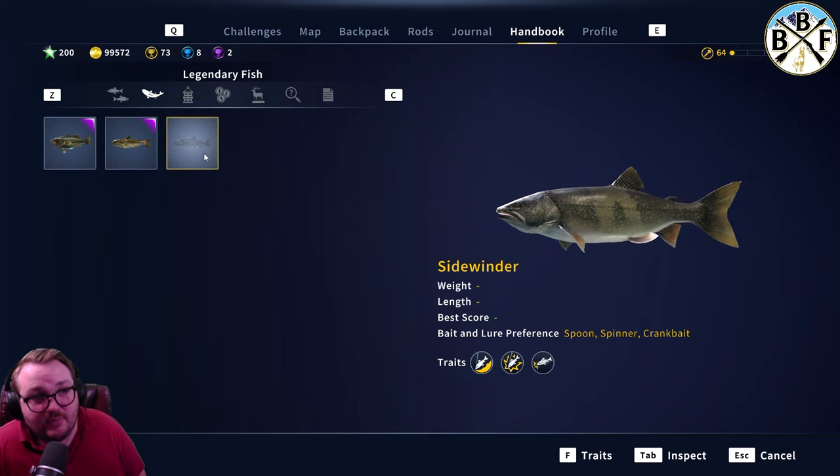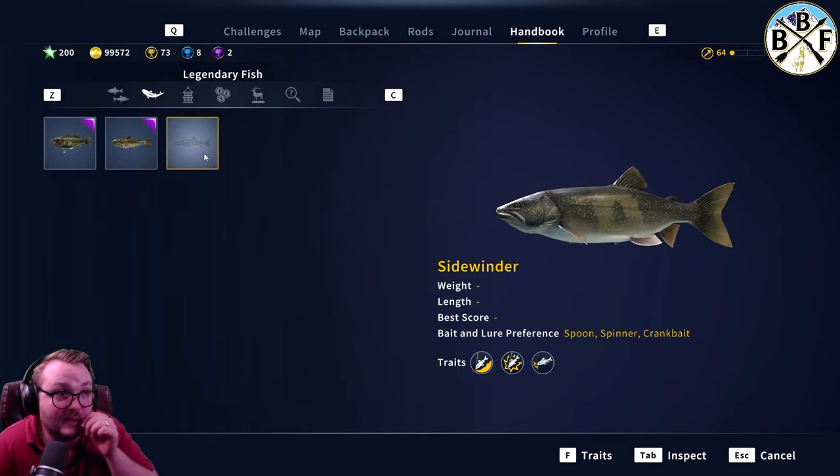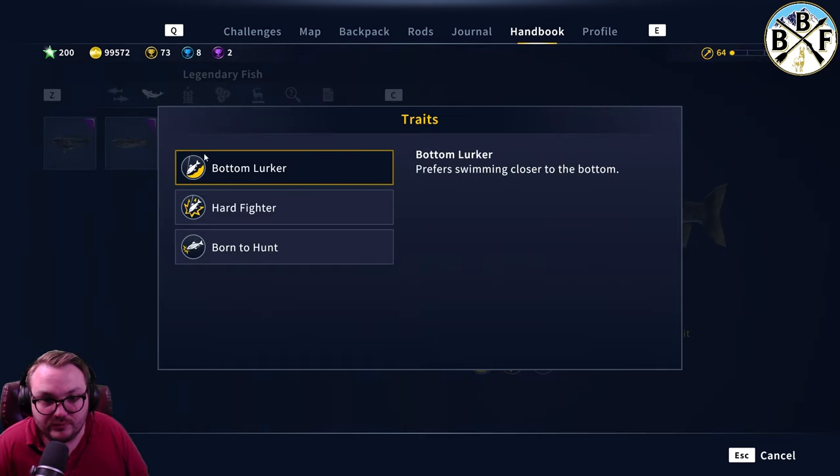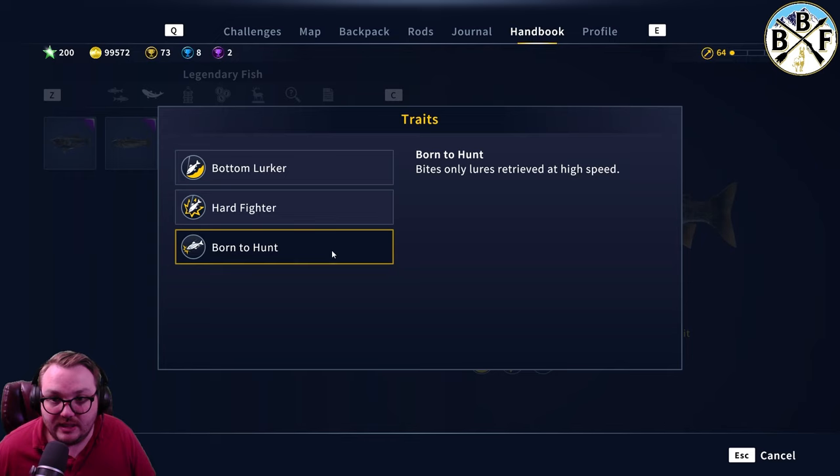Sidewinder is faster than most lake trout, so you can reel decently fast. He's 'Born to Hunt' — bites only lures retrieved at a high speed, like four or five speed. Try that and he'll go after them pretty quickly. That's actually one benefit of Sidewinder being hard to find: you can cast more often and cover more ground quicker because you can reel in faster.